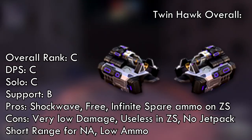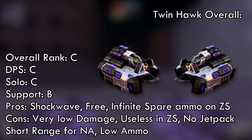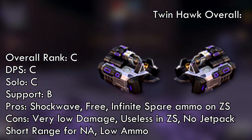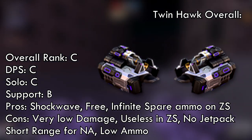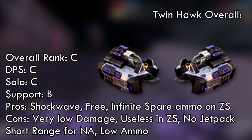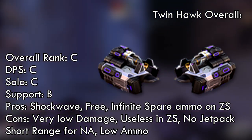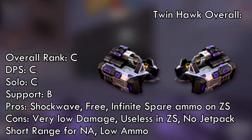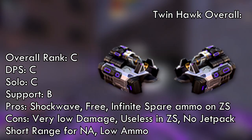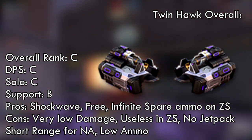To summarize, Twin Hawk is the worst weapon for almost every game mode. It deals low damage to zombies, has a short range on normal attacks, and despite having a decent shockwave, it lacks a jetpack, so you can't fly like with Bare Fury Mark 3 or Wind Lightning Fury. The missiles are ineffective due to low damage, and you need Deadly Shot to get kills. This weapon is 99% useless, and if you have star fragments I suggest buying other weapons because they're better than Twin Hawk.